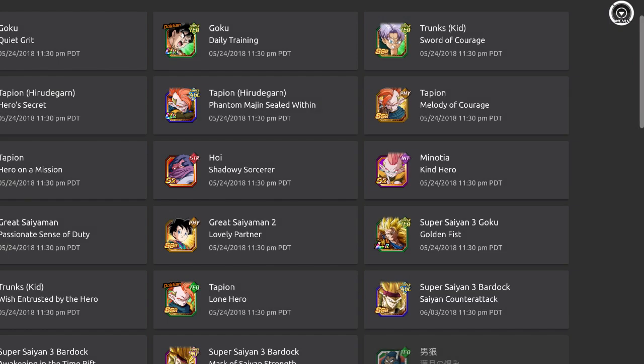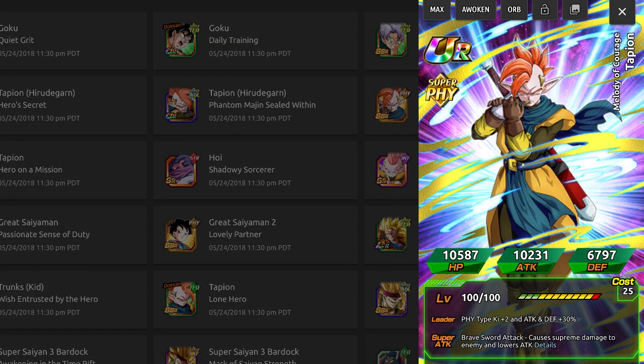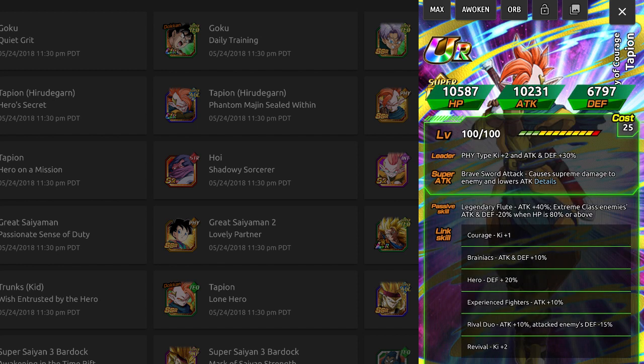With that also comes a free-to-play farmable Tapion you can use to raise the super attack of the other Tapion. The AGL one is the Tapion in brackets with Transform Giant or something. So this farmable guy doesn't feed into the AGL one unfortunately. He gets 40% attack up, and Extreme class enemies get 20% attack and defense down when HP is 80% or below.